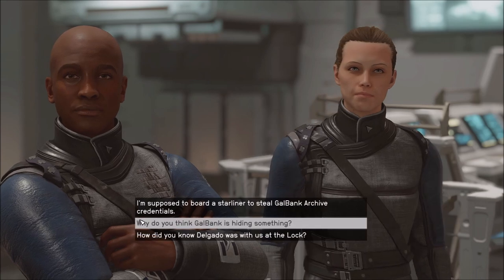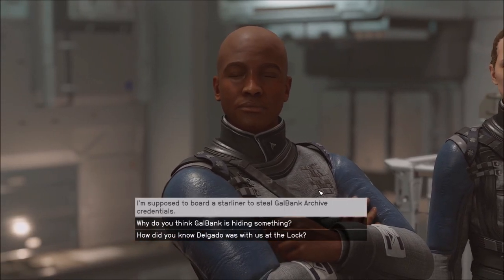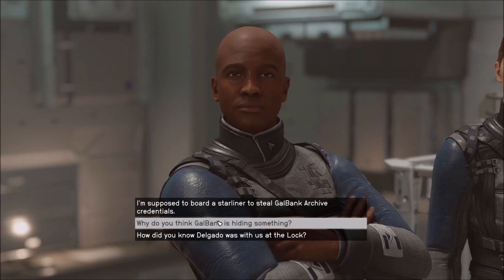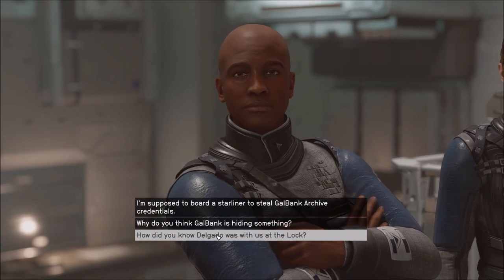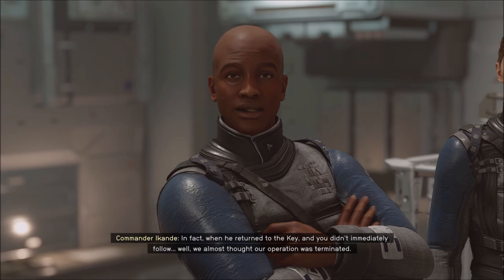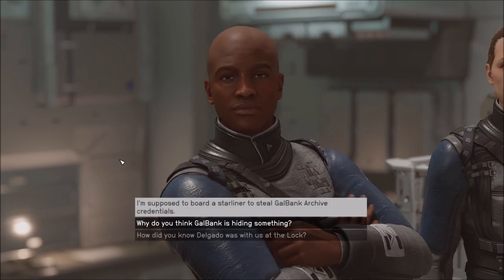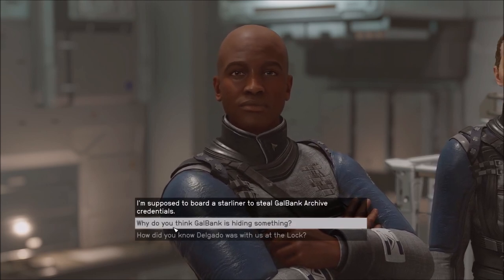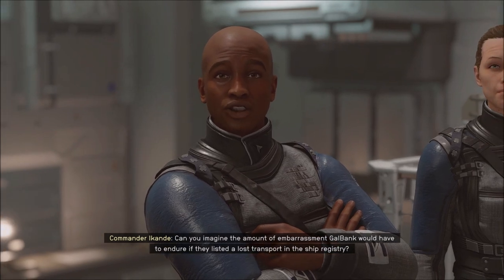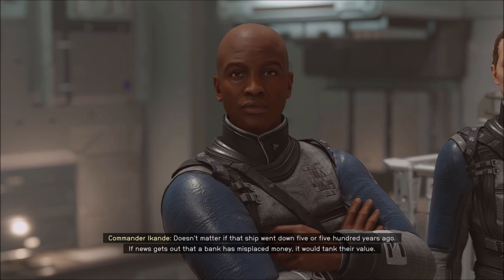Delgado is searching for a Galbank ship named Legacy that was carrying some type of lost fortune. Are you telling me Delgado may have actually located Crix's Legacy? Please tell me you aren't seriously going to give that any credence — everyone knows that's just a myth. I'm holding tangible confirmation of the word Legacy attached to Crix's name — that's too much of a coincidence to attribute to myth. Intelligence picked up a bit of chatter on that subject recently; we assumed it was some sort of tall tale to attract recruits. There are no records of a Galbank transport named the Legacy in the database. I think Galbank is hiding something — if news gets out that a bank has misplaced money, it would tank their value.